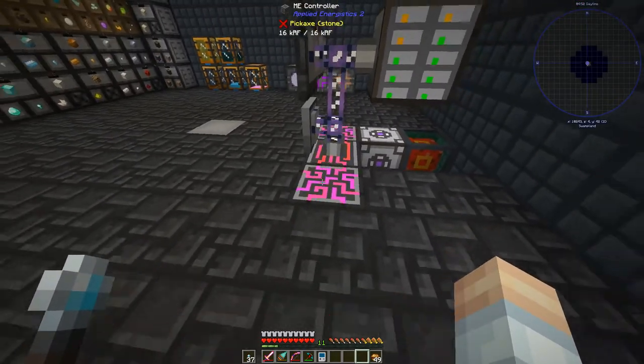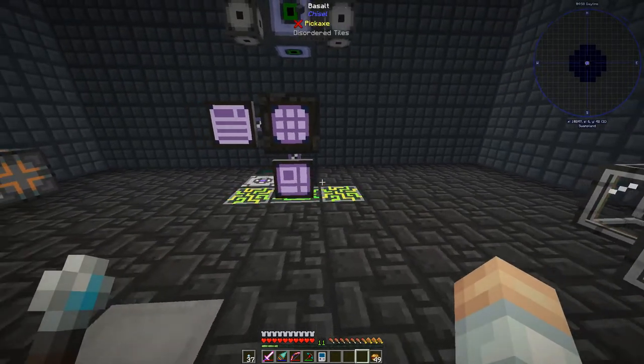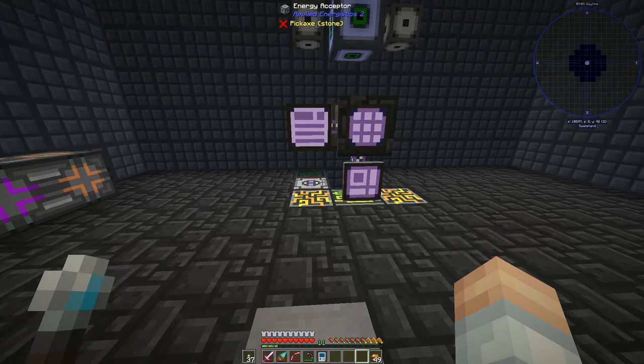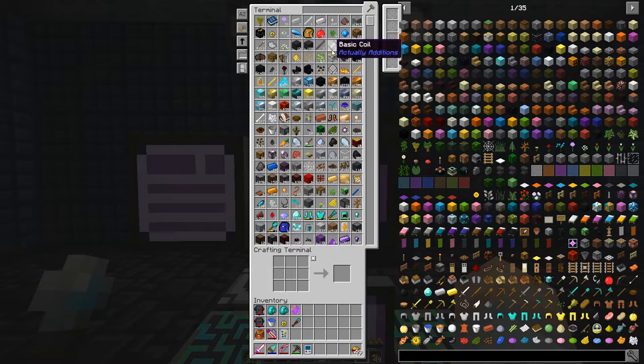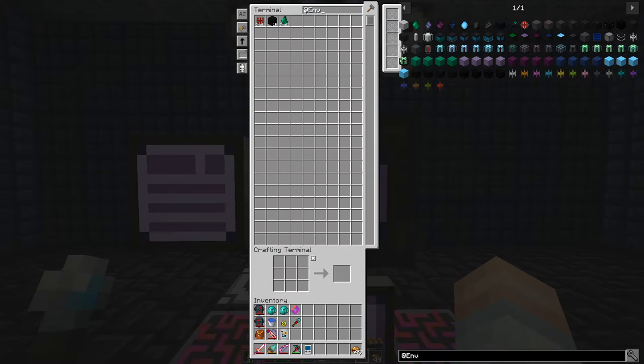The remote system we're setting up takes 400 RF a tick. We've got 3,500 RF a tick from our thermoelectric array, but we need to kick it up a notch. We're going to go down the route of the Environmental Tech solar array. In Just Enough Items, if you put an @ symbol you can type the name of the mod — so we'll do that and search solar.